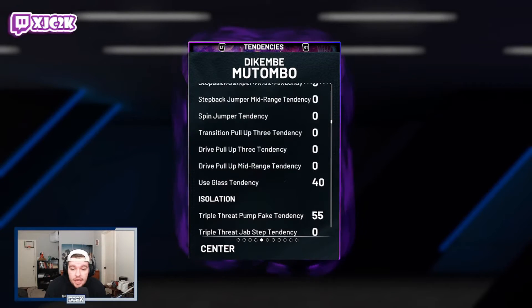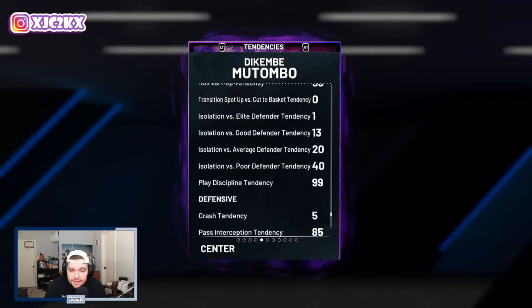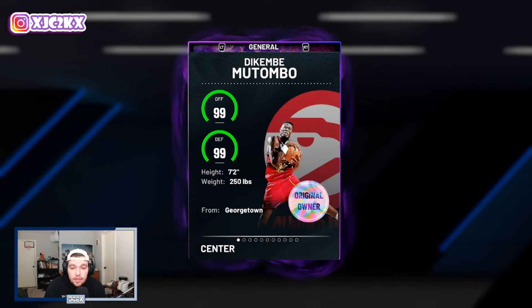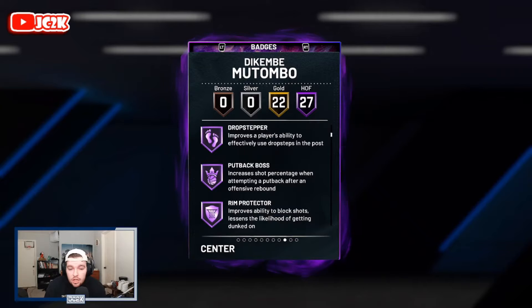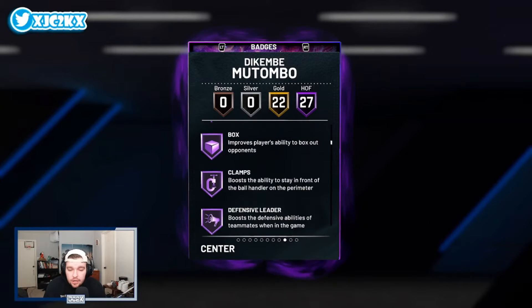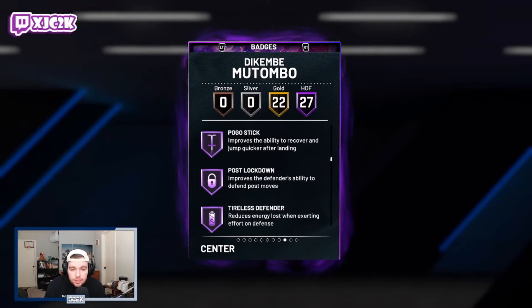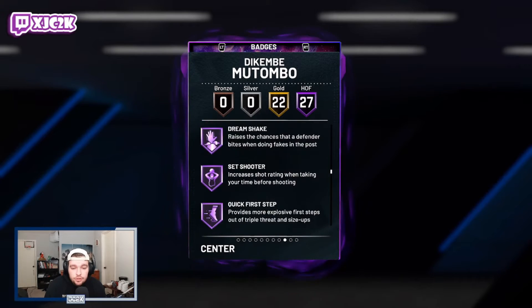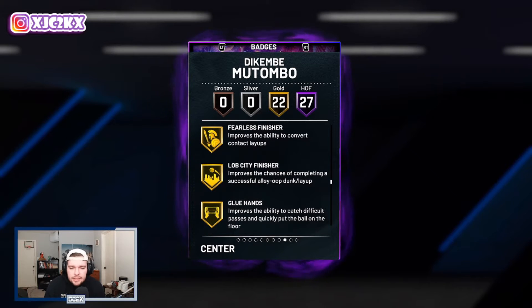His tendencies look great — 90 and 85 dunk tendencies, and 99 contestant block shot tendencies which are absolutely phenomenal. Defensively this card is going to be a menace. He has 27 Hall of Fame badges including catch and shoot, corner specialist, brick wall, postman, technician, drop stepper, put back wiles, room protector, chase down, box clamps, defensive leader, interceptor, intimidator, poke specialist, posterizer, rebound chaser, pogo stick, post lockdown, tireless defender, worm, back down punisher, downhill, dream shake, set shooter, quick first step, menace, and hustle.